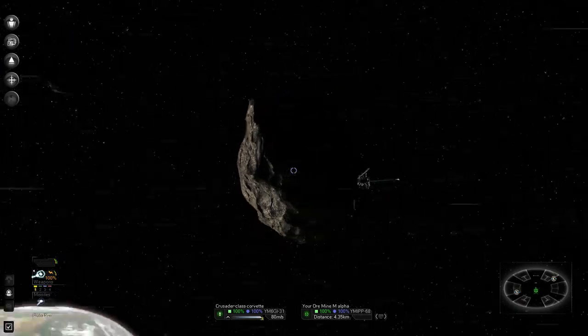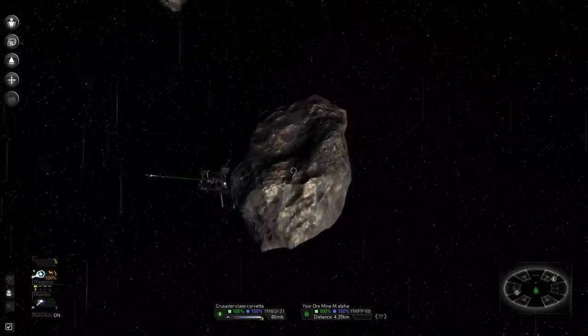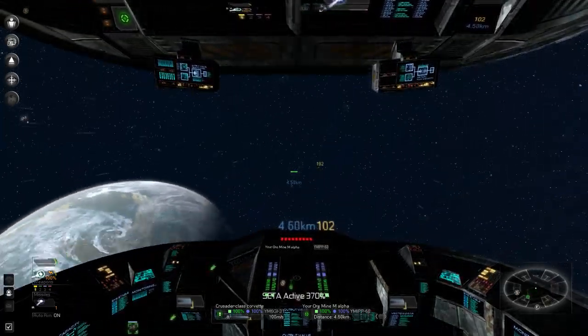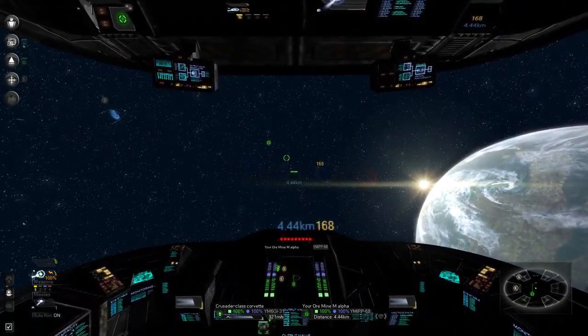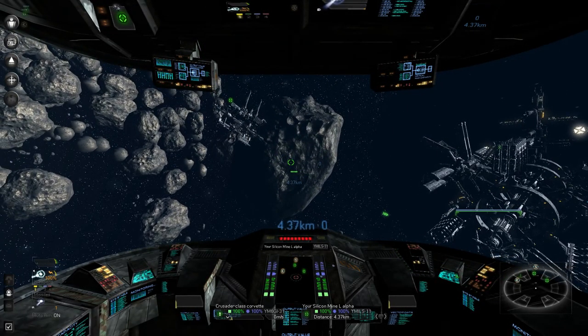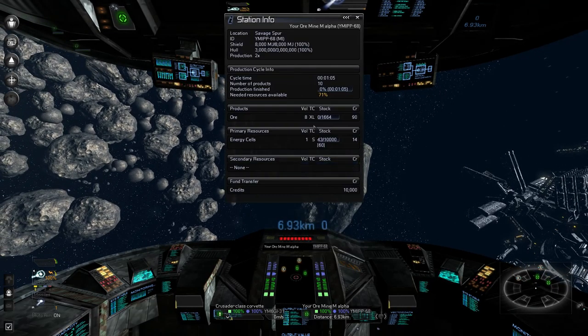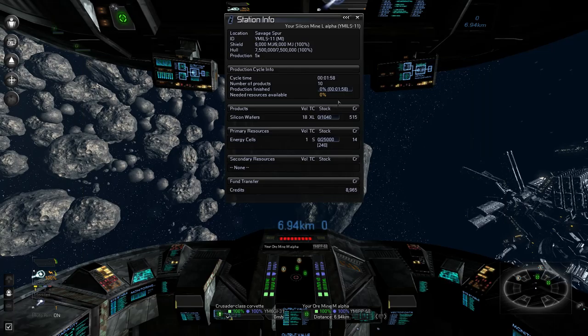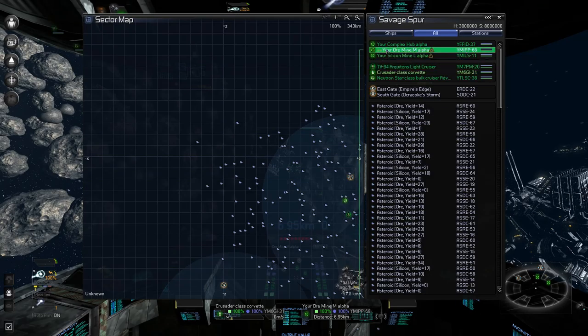Starting position upwards — fast forward. There we go. It just keeps going straight up until it stops moving, which means it's right behind us. This looks all right. I think we're good to go. There's the iron ore mine. I thought I'd positioned the silicon mine better but it is way too far away — I'll go get that next.